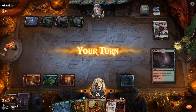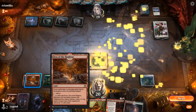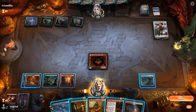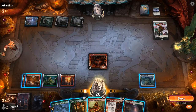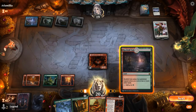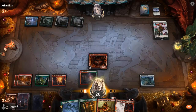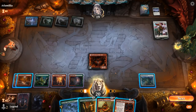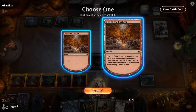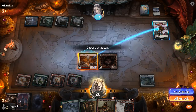Den of the Bugbear would be pretty awesome to activate once we have a Magda. This turn I might be tempted to just activate Den to kill Wandering Emperor. Although next turn we still won't have the mana to play Magda and activate Den. We can maybe do some shenanigans with Reflection of Kiki-Jiki, which could also be quite powerful alongside Magda. So we'll activate Den and finish off Emperor.